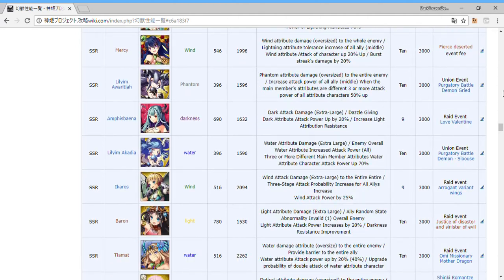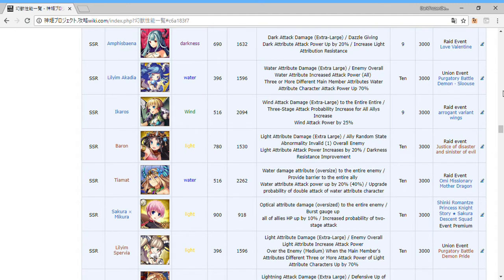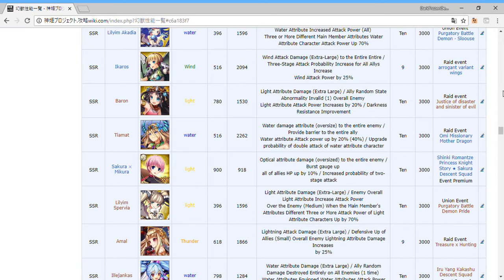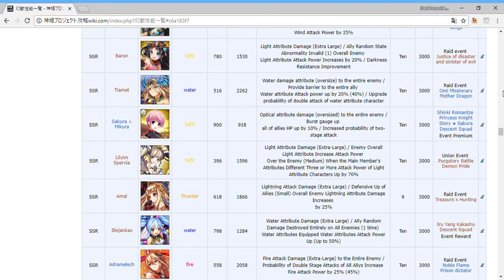Tiamat was very good. Sakura Mikora — we were supposed to get a crossover event but Nutaku doesn't have the rights for it even though DMM does, so we probably skipped it. It was going to be a light one; she would have increased everyone's HP and combo rate. Her HP is insane but her attack doesn't crack 1000. I'm kind of mad we didn't get that event because there was also an SSR character that was going to be limited and very powerful for the light or thunder team.